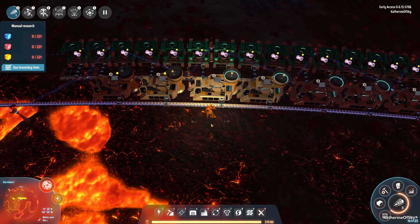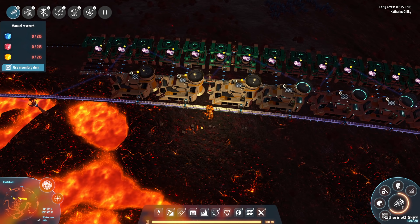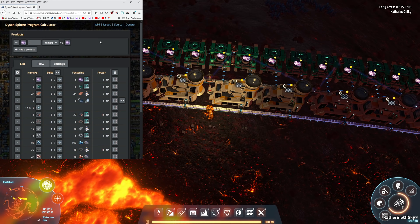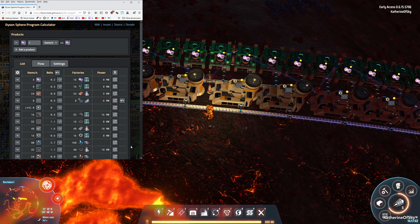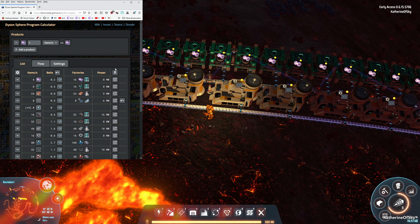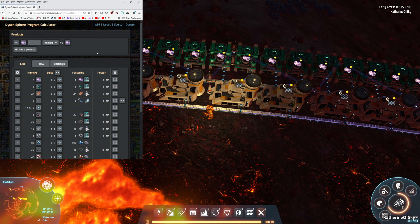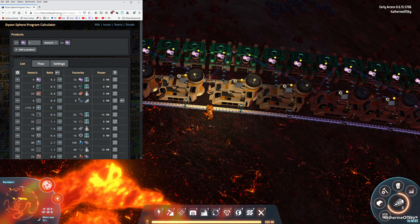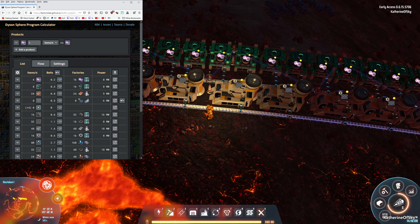I wanted to show you a tool I had kind of forgotten about — the Dyson Sphere calculator at vectorialab.github.io. This is better than me trying to do math, because the numbers jump around in my head sometimes with chronic illness and migraines. What I've done is put in the numbers — at the top you put in your item. It's similar to the Kirk MacDonald calculator and I wonder if it's the same author.